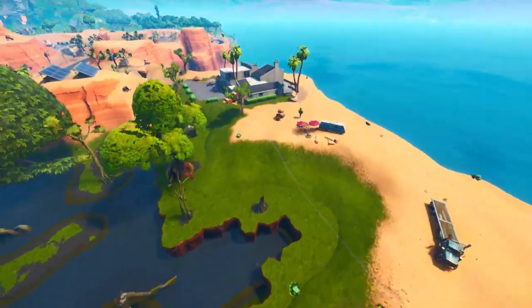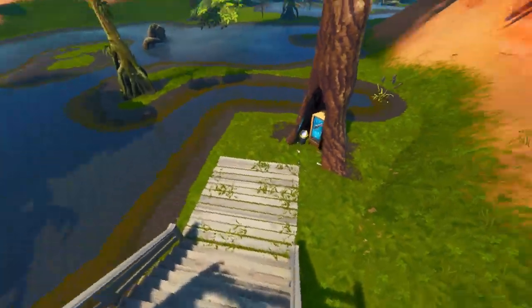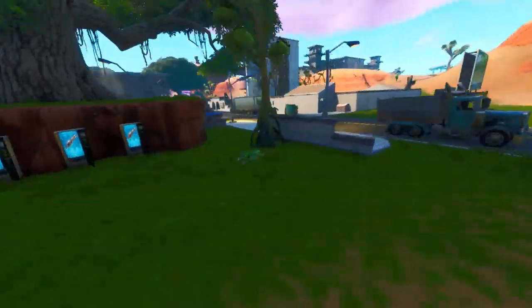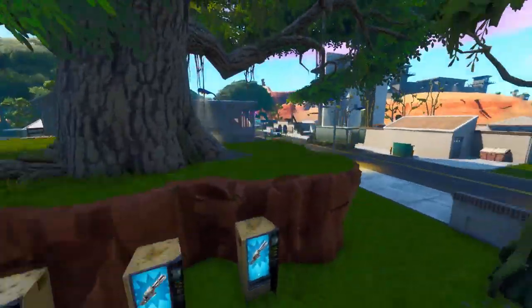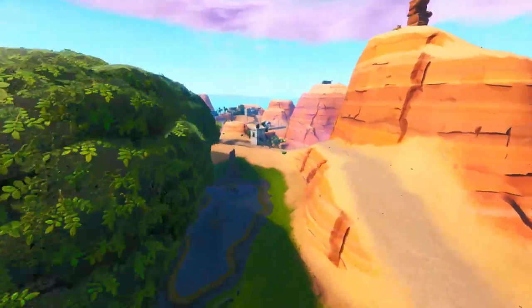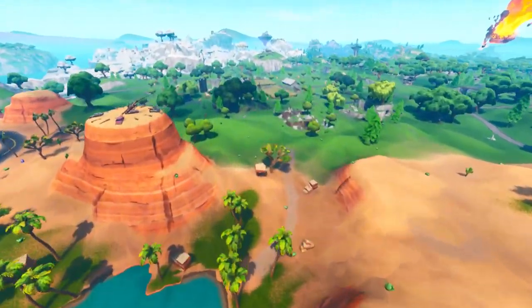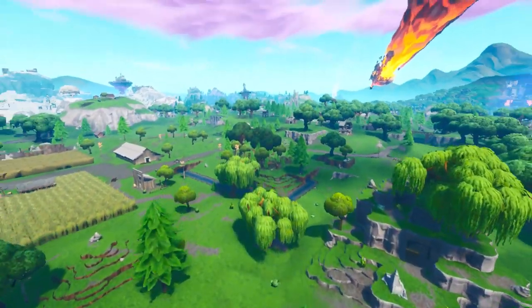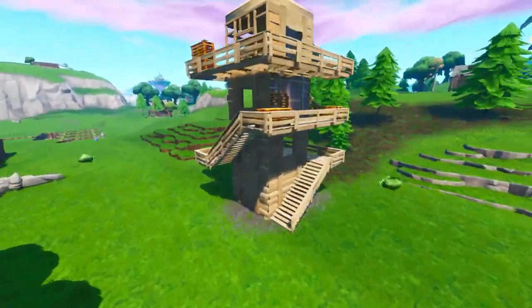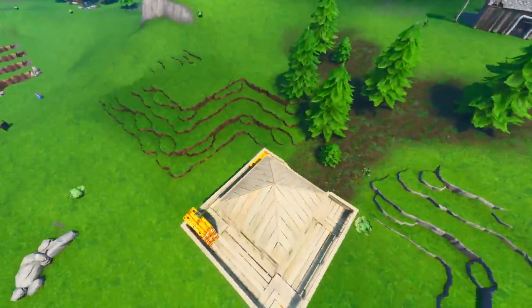There seem to be a lot of vending machines in this area, which is quite interesting — you can see more vending machines at the front here. That might just be because we're in playground mode. Moving on to the next map change: the little hut is still getting built — there's a roof on it now. This is one of my favorite little huts in the game. It was actually one of the original cube-destroyed buildings, so we'll just have to wait and see what it turns into.